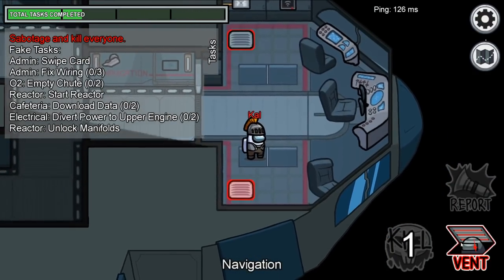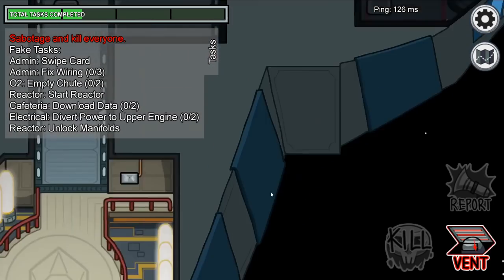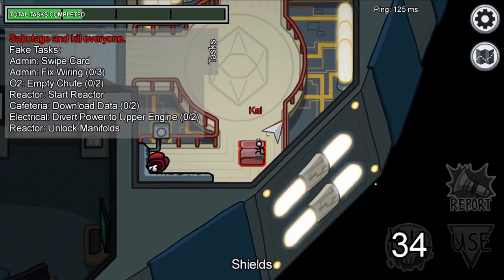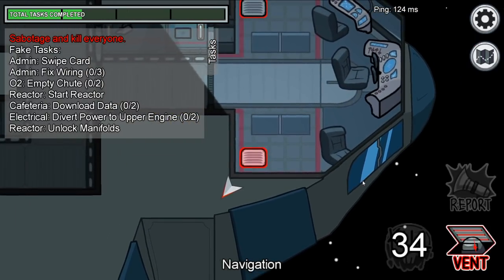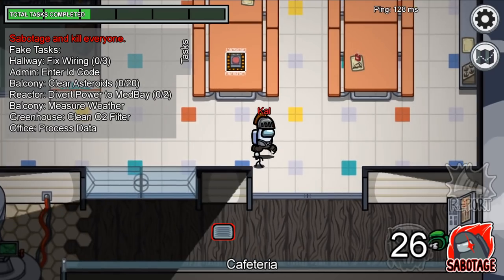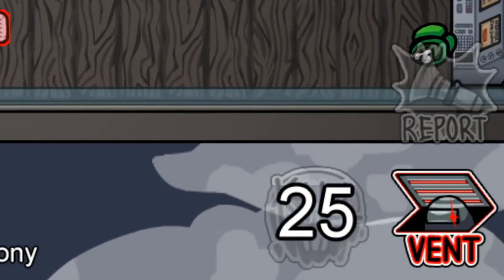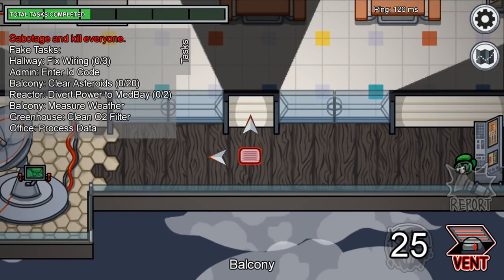The smart killers will wait until their kill cooldown is up, then jump into a vent, where they can jump out, immediately assassinate their target, and jump back in, disappearing once more. Note: your cooldown will not recharge when you're in a vent, so you do need to make sure it is up before you hop in.